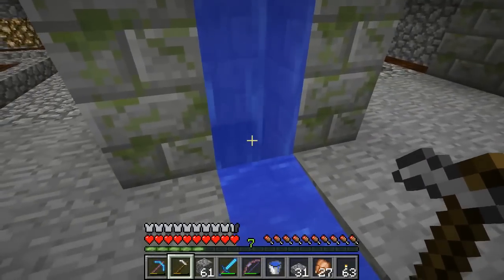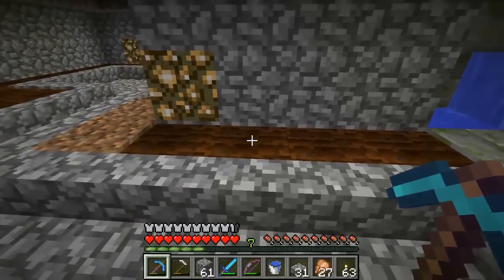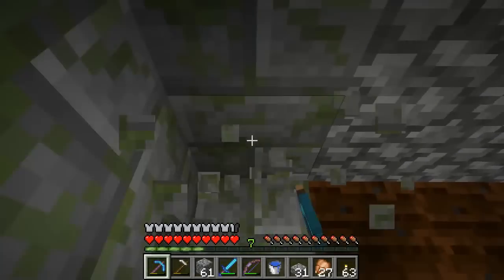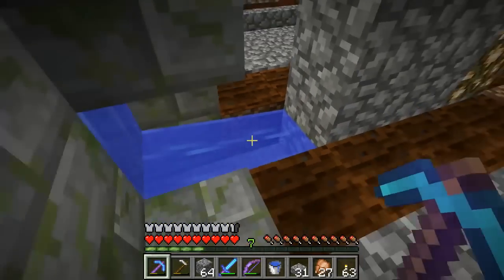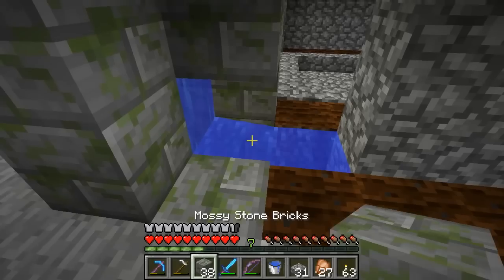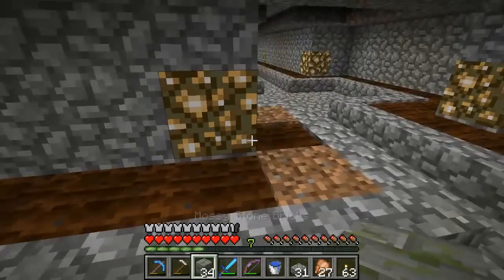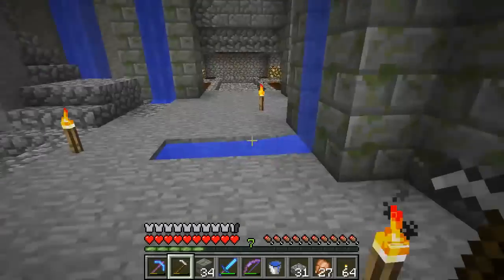There must be a problem here — that must not be a source block. There's a block of water there, but I miscalculated. For this one, it looks like we are going to have to have some water visible, but that also means I can close up the hole in the back of the canal since it's no longer necessary. I guess we're just going to have to do it like that — it's a pretty minor detail, and there's only two places like that on this level.